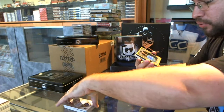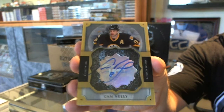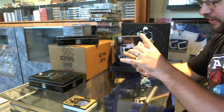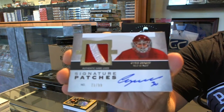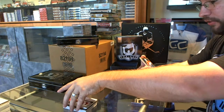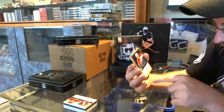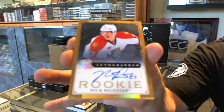We've got a brilliant autograph — Cam Neely! We have a Signature Patches number 99 of Chris Osgood. And wow, this is a really good pack again. Number 6 of 25 Gold Rookie Autograph. There is a slight — I wouldn't say crease, but something on the bottom left. Gold Rookie Auto of Nick Bugstad.